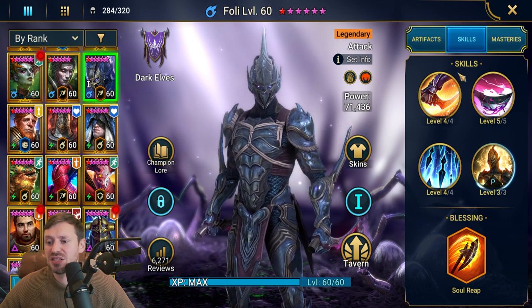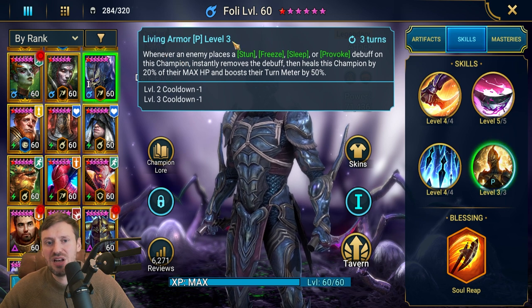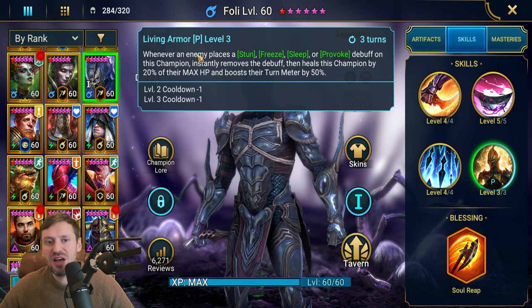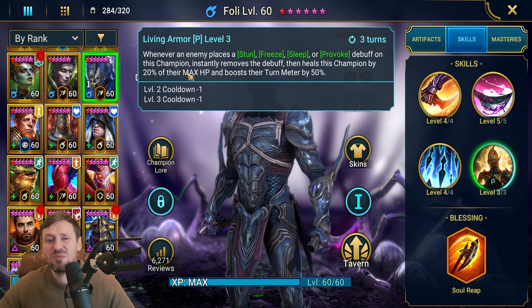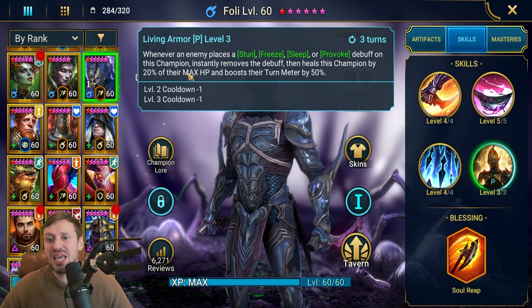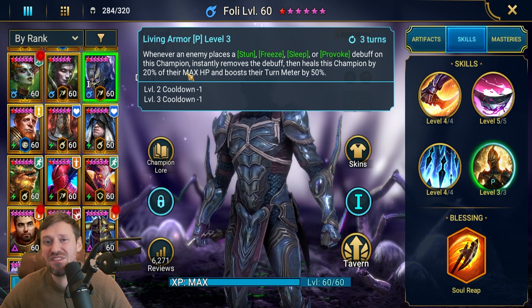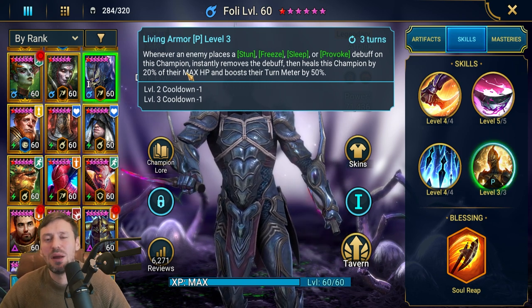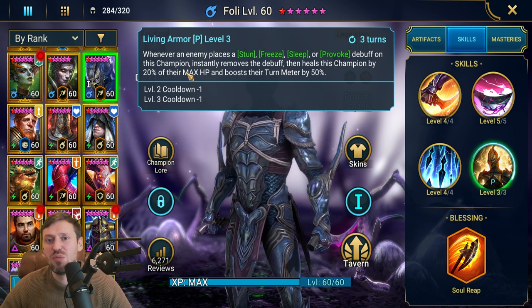Let's look at his skills first, then artifacts, blessings, and masteries. His passive, Living Armor: whenever an enemy places a stun, freeze, sleep, or provoke debuff, this champion instantly removes it, heals himself by 20%, and boosts his turn meter by 50%. This is an amazing passive and it counters a lot of champions.